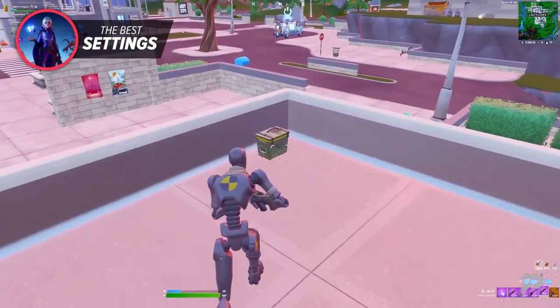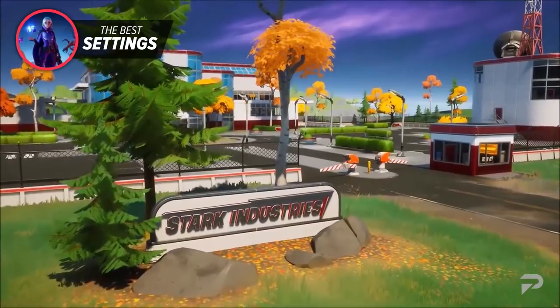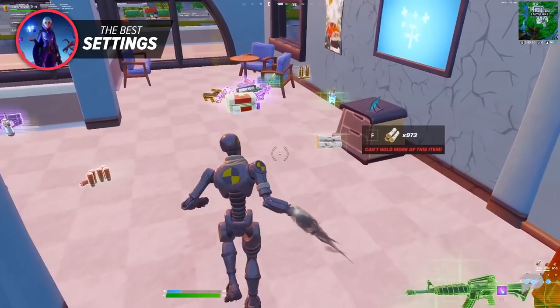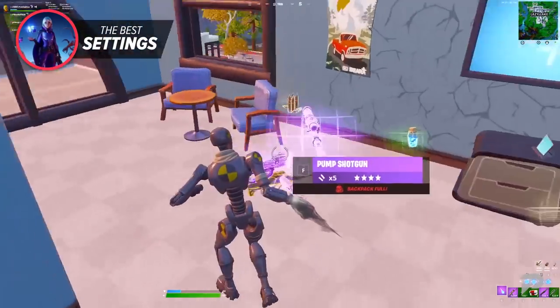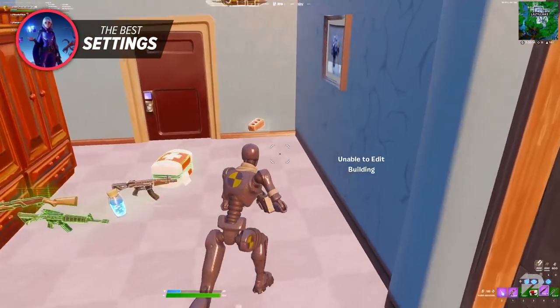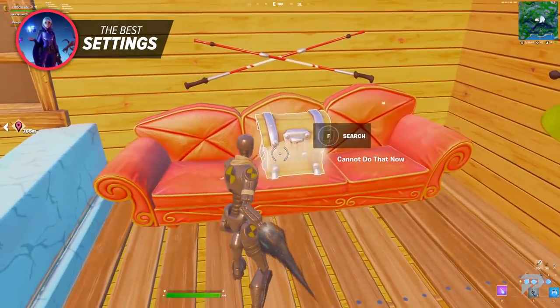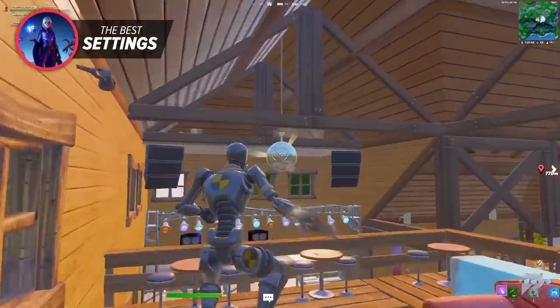Scroll wheel pickup is a huge advantage that almost every pro uses, especially after Stark Industries was in the game. This allows you to pick up every item in a split of a second just by scrolling repetitively. To use scroll wheel pickup, just change your secondary bind for use to scroll up. Just remember to keep scrolling up when 50-50ing a chest or battling your teammates and stealing their loot.